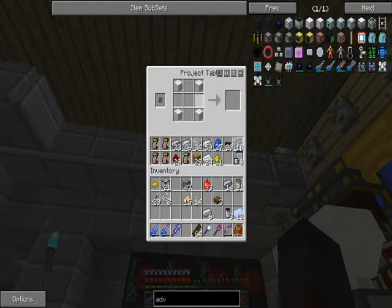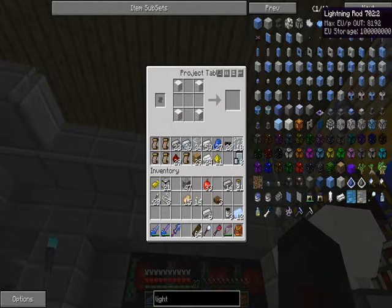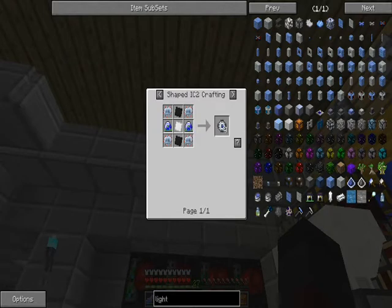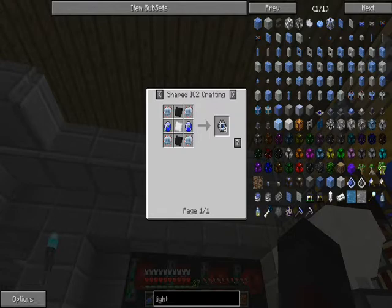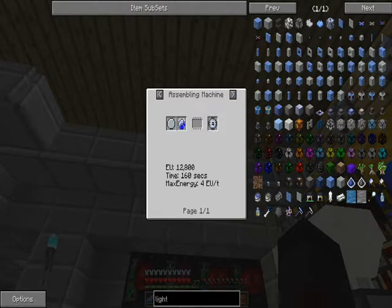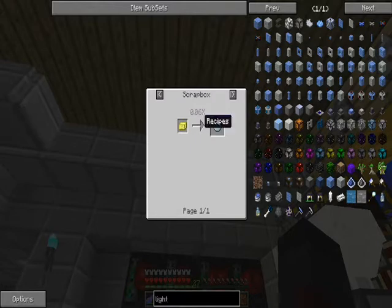I don't even know why I'm making a lightning rod right now - because I can, I suppose. That was today's project. But please say - oh my gosh - please say they didn't. They did! They took out the easy recipe for the energy flow circuit. You now need tungsten plates and an iridium plate. The alternative recipe is a lapatron crystal in the elite circuit board.